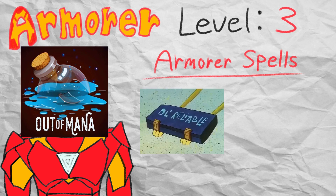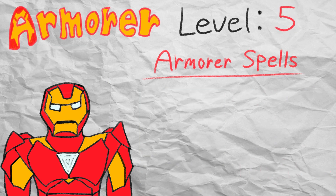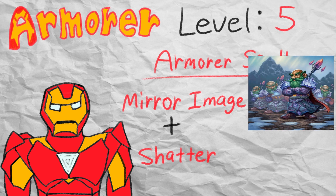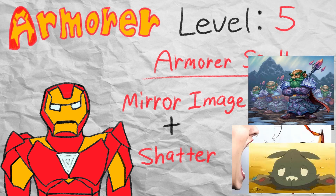At level 3, you get access to magic missile and thunderwave. Getting some guaranteed ranged attacks for free is always nice, and thunderwave is there if you want to hulk out and push people around. Reaching level 5, you gain mirror image and shatter. Mirror image is a very solid defensive buff to get as someone who is already pretty tanky, since it doesn't cost concentration and makes you all the more survivable. Shatter is also fine as an offensive level 2 spell to handle low-quality trash mobs.